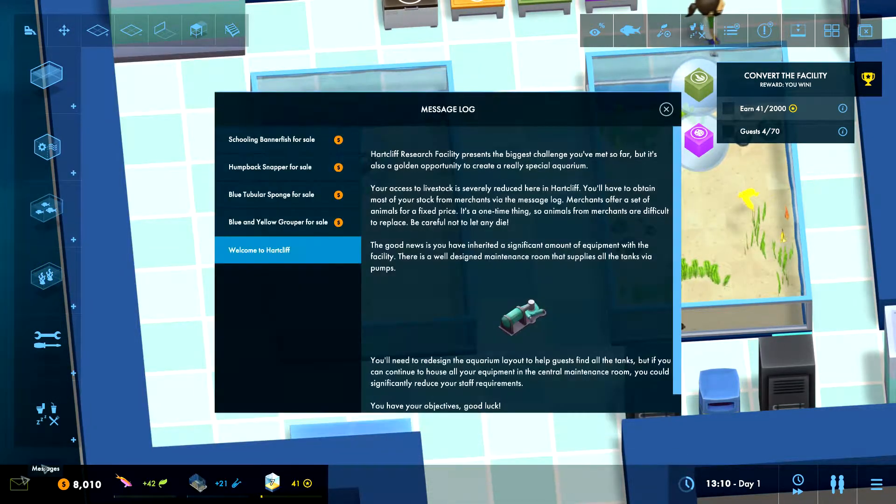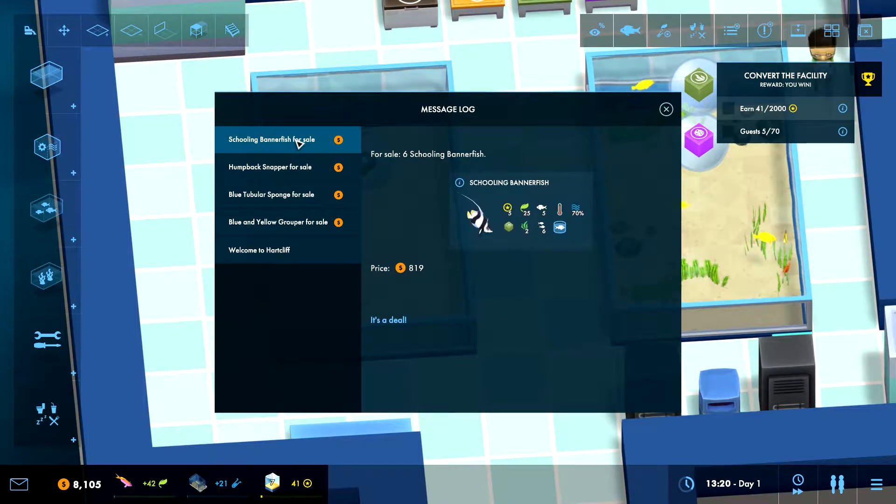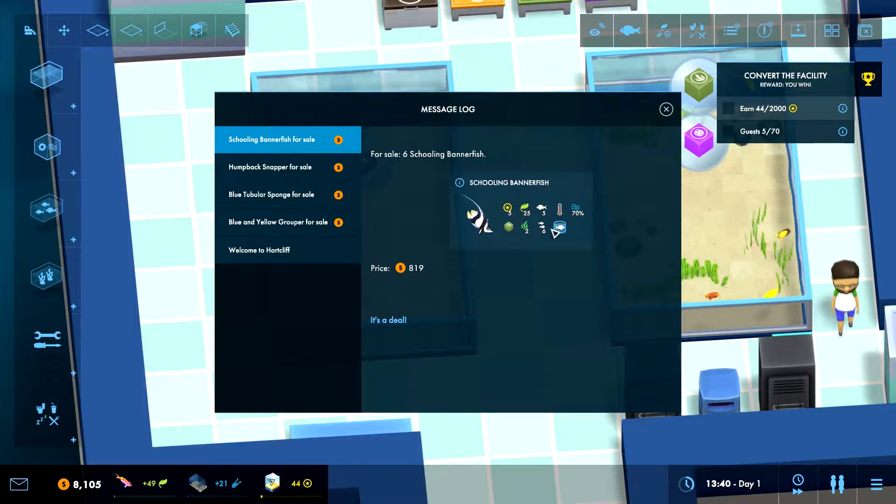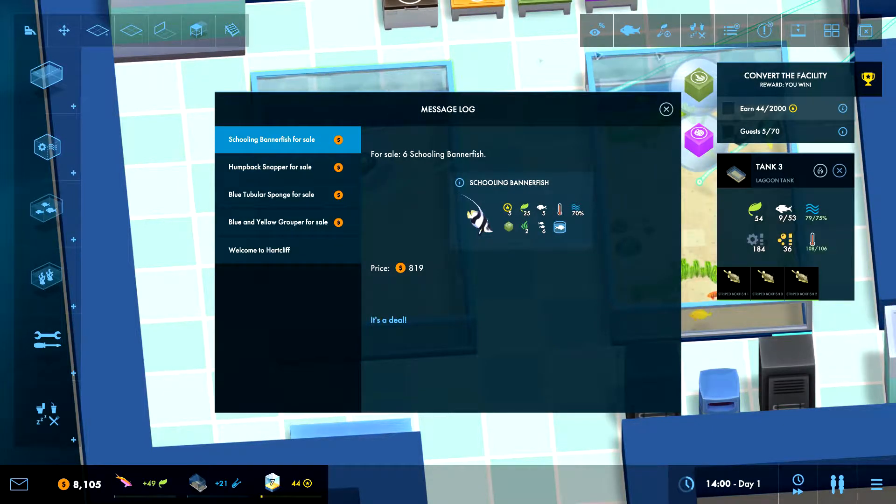Let's check this out — we have schooling bannerfish. That would take 30. How much room did we have? I said 21 — so that's 30, no we only have 23 left.